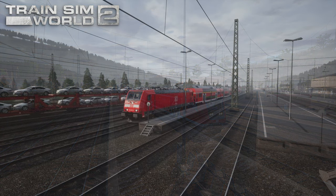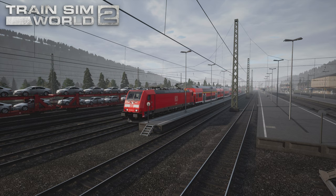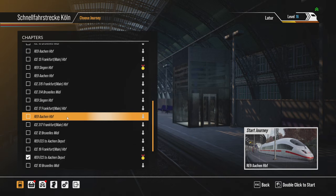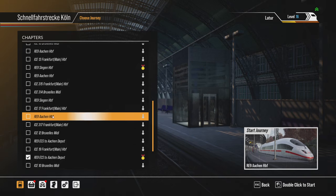So without any further ado, let's jump into the game. I managed to pinpoint the scenario — RE9 Aachen HBF, which is the last service of this type in chapter four. We should get a snowy weather in an evening setting, so that's going to be an interesting service.